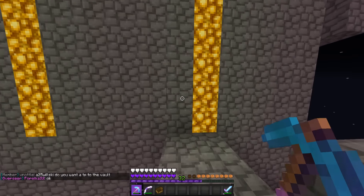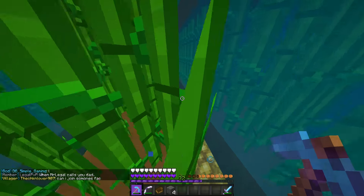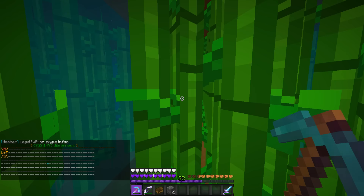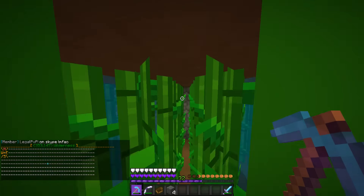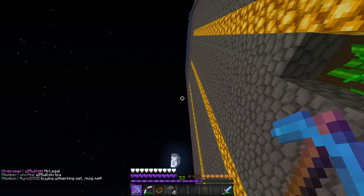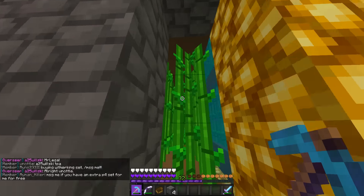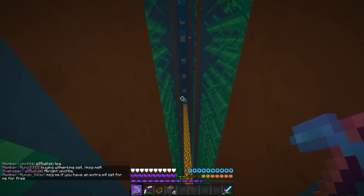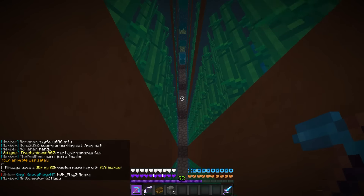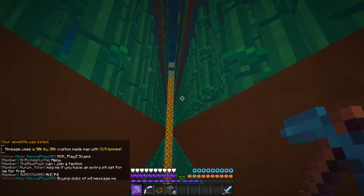We're over here at this base — I think it used to be called What Up Fam. Their faction must have never come back on, because look at this: they're gone. Their entire claim is just gone. We were here about a week ago trying to raid them, but we never really tried too hard, and now they're gone — it's like they packed up and left. There's just a farm here with a whole lot of sugarcane. Farming this every single day would not be fun.